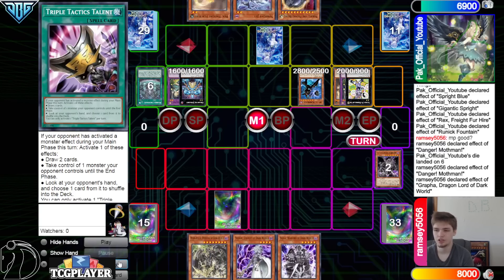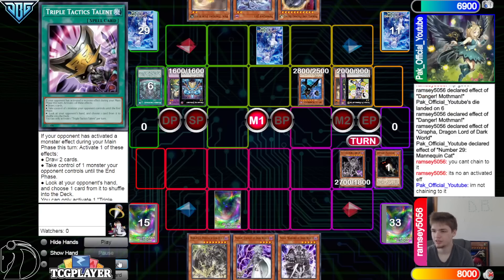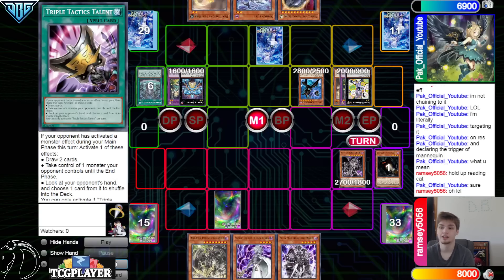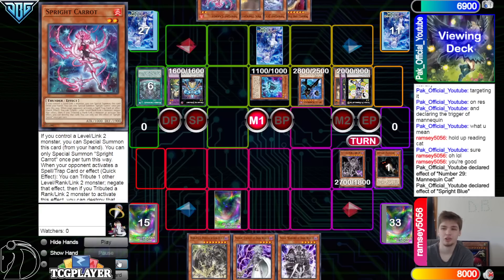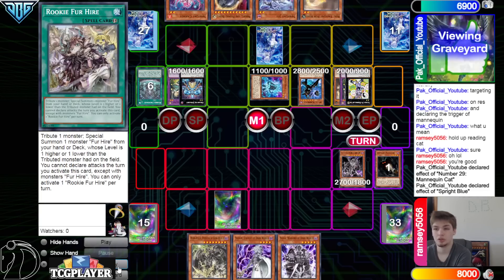So they're going to discard Grapha — Grapha Effect — try to pop Fallon, they just let it go. So now you probably think, oh, they might not have any Runic cards in their hand, so now you know there's another Nib — at least that's what I would think. Normal Snow, bounce it back, Special Summon out Grapha. Mannequin Cat targets Grapha — they said you can't chain to it, it's not an activated effect. Not chaining to it — I'm literally targeting it on resolution and declaring the trigger of Mannequin Cat. They typed so much in such a little amount of time, said 'hold up, reading Cat' — yeah, Cat's fine, it can activate there. They said 'oh lol, you're good.' Maybe they were thinking of it as like the Branded Grand Goyle, where it's like when your opponent activates a monster effect that's special and gets banished to summon — but yeah, Mannequin Cat is just, if a monster special went to the opponent's field.